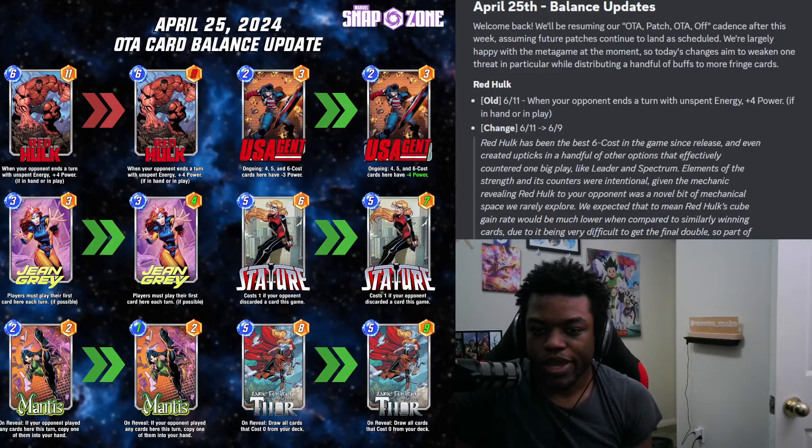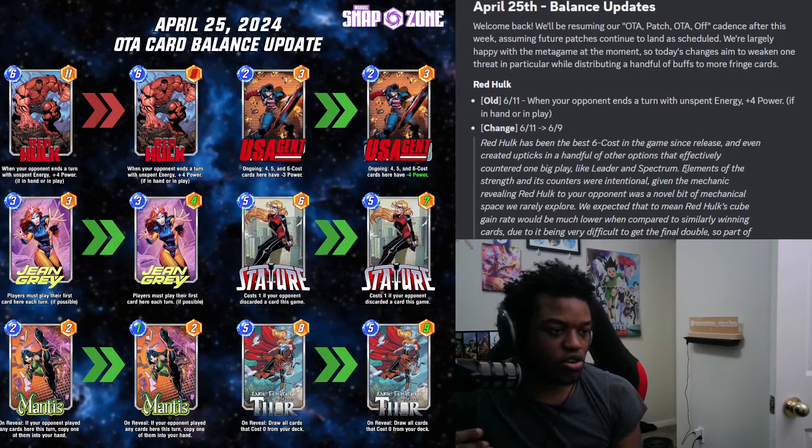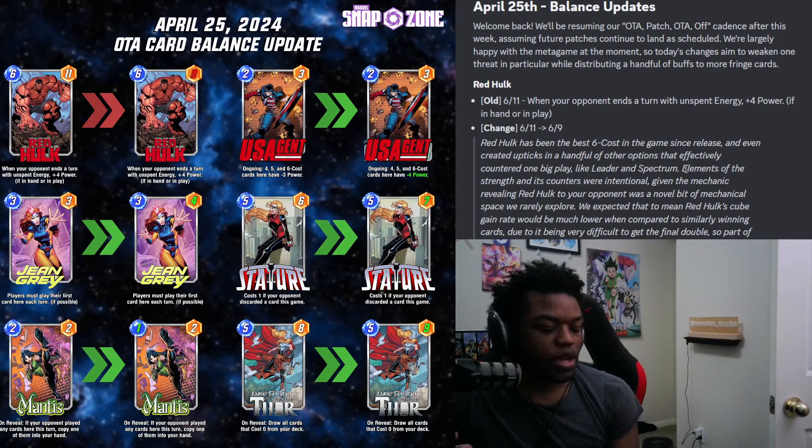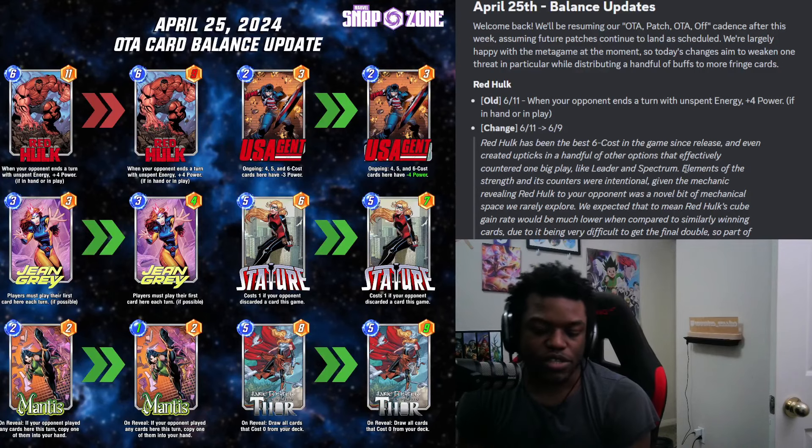First off we have Red Hulk getting a pretty big nerf — it's losing two power. It didn't get a crazy nerf like going from plus four to plus three; it's losing two base power. So instead of being a 6-11 it's now a 6-9. When you get it on the first turn with one buff proc it's going to be a 6-13, which isn't super big, but two buffs gives you 6-17. It takes three buffs to get infinite stats. It's still notable — that is a pretty big nerf.